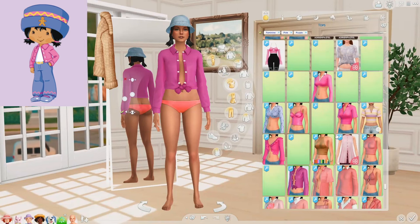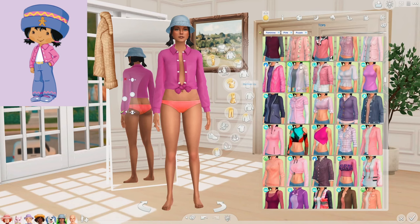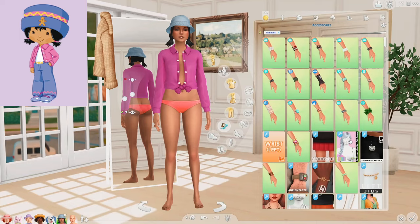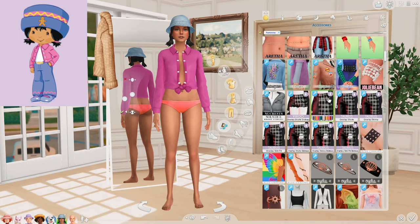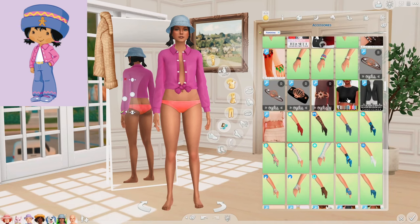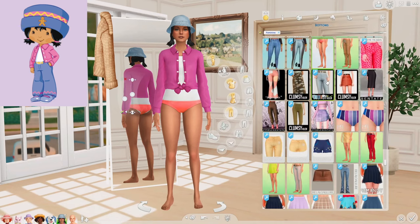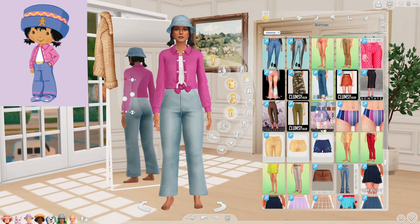So the top she's wearing looks like some sort of button-up, or it could be a jean jacket. For some reason, I cannot find the jean jacket I have in my game, so I'm just gonna go with this top. I mean, it pretty much looks like what she's wearing anyway. I'm going in with this undershirt. And now for the pants — we could just go with these right here, they look fine. Yep, I'll just go with those.